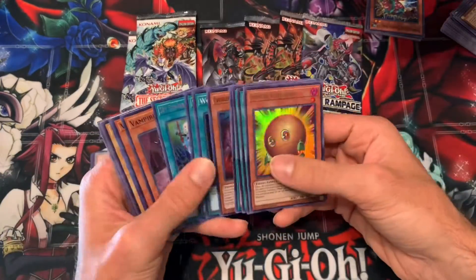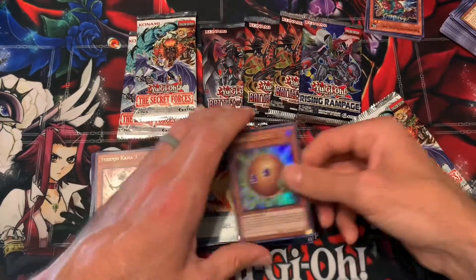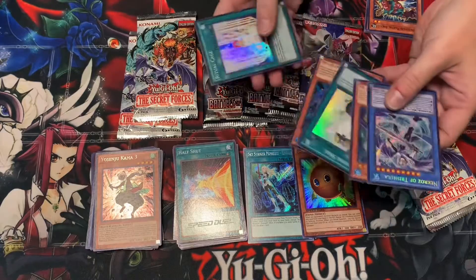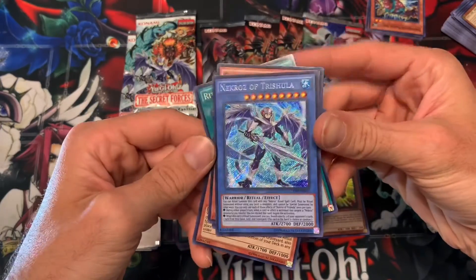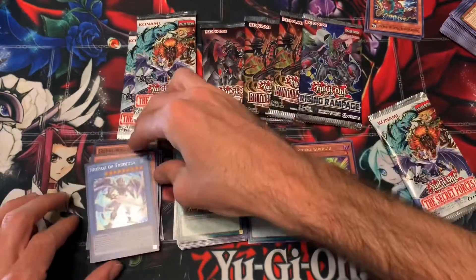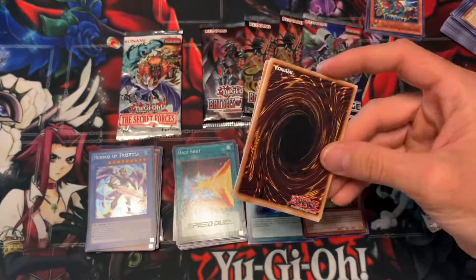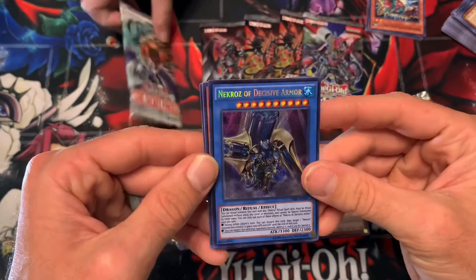We did get the Spirit Kuriboh and we got the Engage - that's awesome. Secret rare... Trishula! No way! Oh my goodness! These other cards don't really matter - we got a Trishula! Yes, it's unlimited, but it doesn't matter. That is a secret rare Necroz of Trishula from Secret Forces. I am glad I bought all these packs because that is well worth it. If we can also get Brio - that card is so short-printed along with Valk and Brio. Oh my gosh, that makes me so happy.